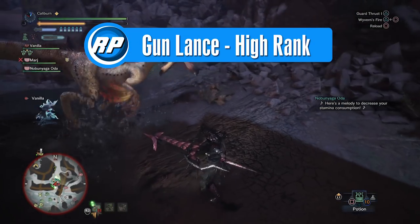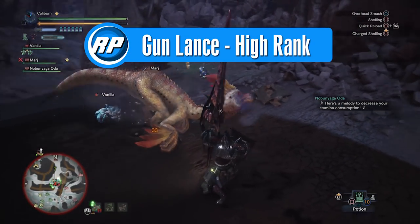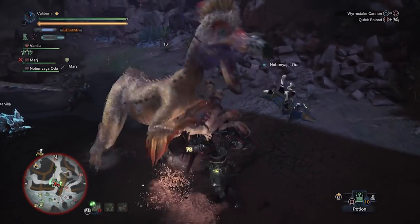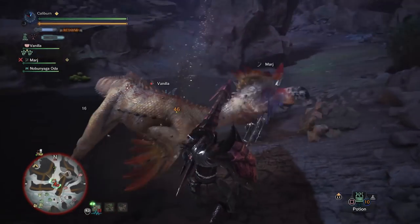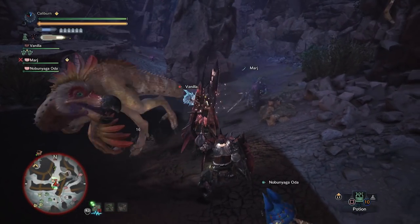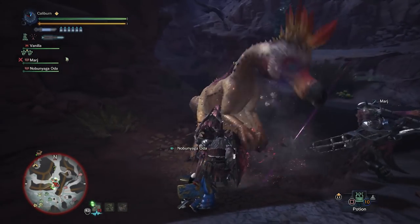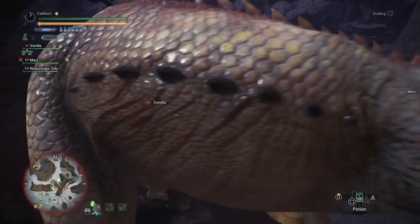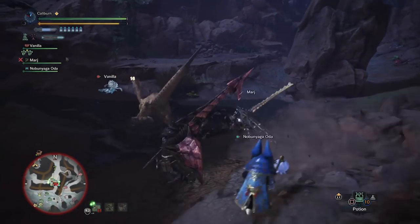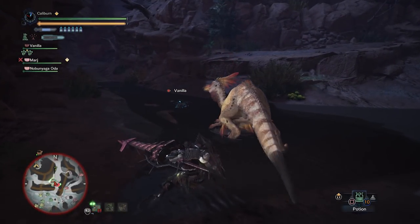High rank finally introduces us to some options. There are a lot of upgrades available now and you can immediately go hunt high rank versions of everything from low rank. Anything that worked in low rank will work here while providing additional skills and high rank defenses. This guide assumes you have no useful decorations, so the beta gear is simply worse than the alpha gear as it loses skills for decoration slots. If you have decorations, consider the beta versions of some pieces; otherwise stick with alpha.